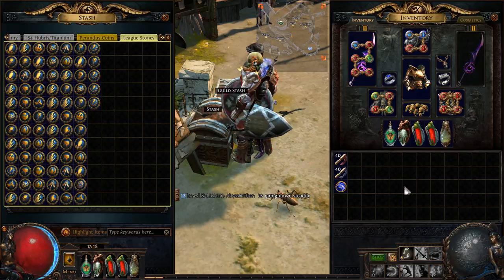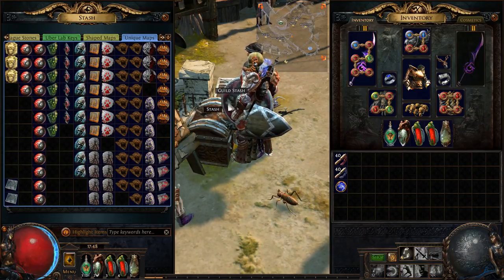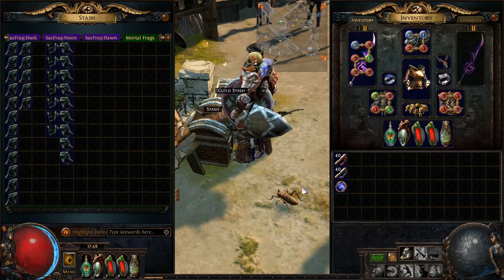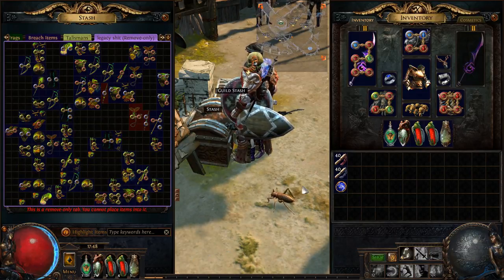I don't know how many Perandus coins there are but it's over 100,000. League Stones — even though they're not in the game anymore I'm still holding on to them, you never know. Uber Lab keys. Some Shaped Mesas and Channels in case you need lower tier Shaped maps. Unique maps — I think I have all of them in the game except for Perandus Manor and Putrid Cloister. Sacrifice fragments — Midnights, Dusks, Noons, Dawns, Immortal Fragments. I have a little tab of breach items — I run breach pretty often so I just get extras. Talismans, mostly tier 2s and 3s in case I want to upgrade eventually.